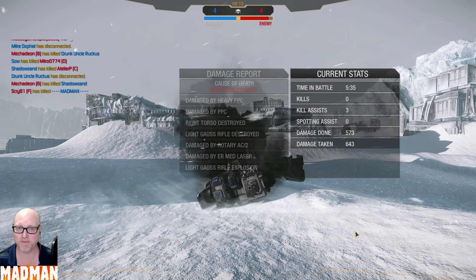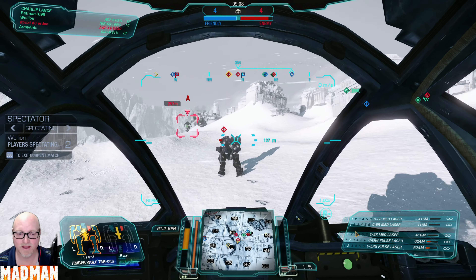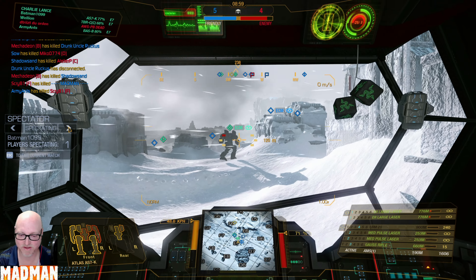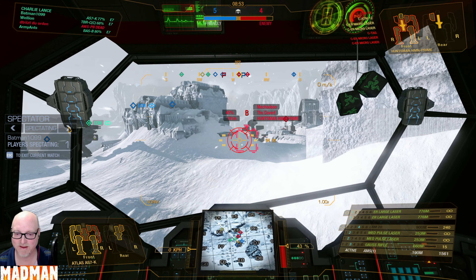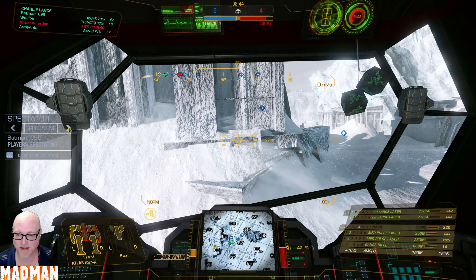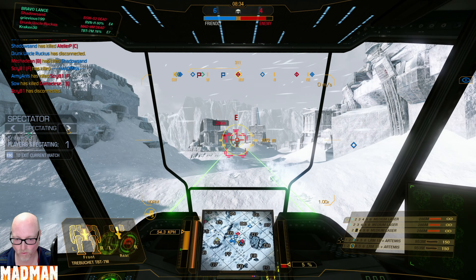I wanted to keep backing up, pulling him into our group as much as I could. I know this is an early kill for me — you've got to watch the other players, but that's okay too because it gives others a chance. I was backing up through E7 towards F7, pulled him in. I knew it was going to cost me my life, but four light gausses versus an Atlas — I'm not going to win. So I kept pumping damage into him until he was in a position to be taken out by my buddies, which led us to a 6-4 lead.